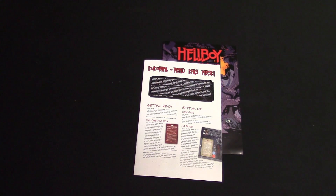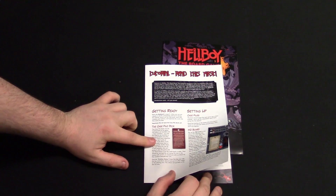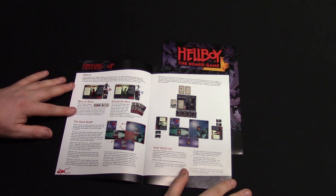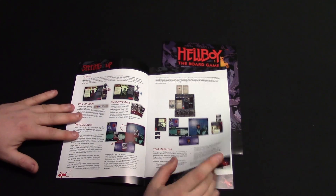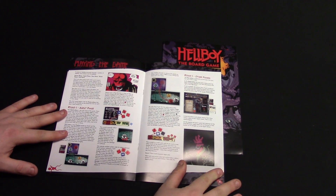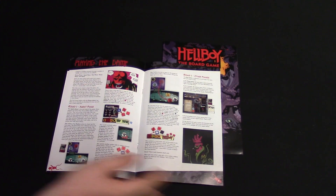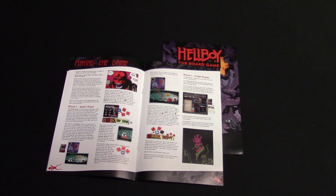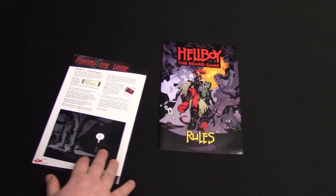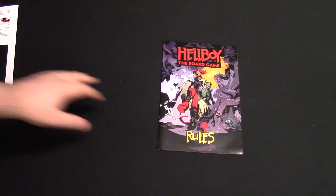First thing we hit as we open the box are the booklets — something that's always really important. We get the tutorial booklet first, which tells you all about the case file deck, the HQ board, the different agent cards, the deck of doom, the encounter deck, and everything you need to play the game. It also gives you a small mission to set up to start the game, then talks you through it step by step — even showing you how dice rolls interact with your player cards, so you can really start to understand the base mechanics of the game. Then we've got the full rulebook.